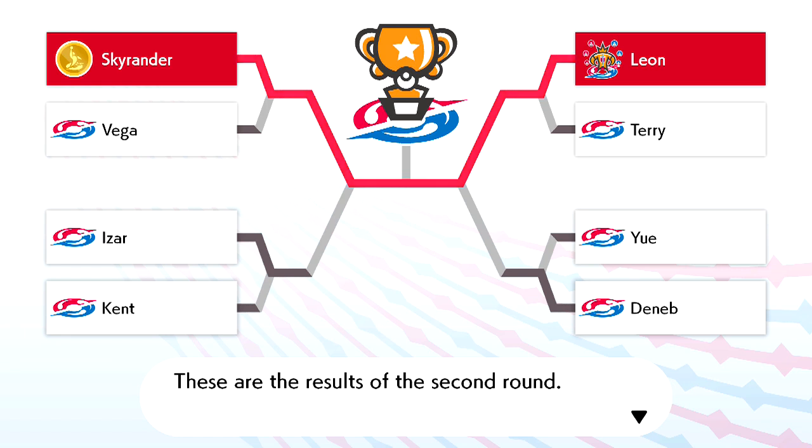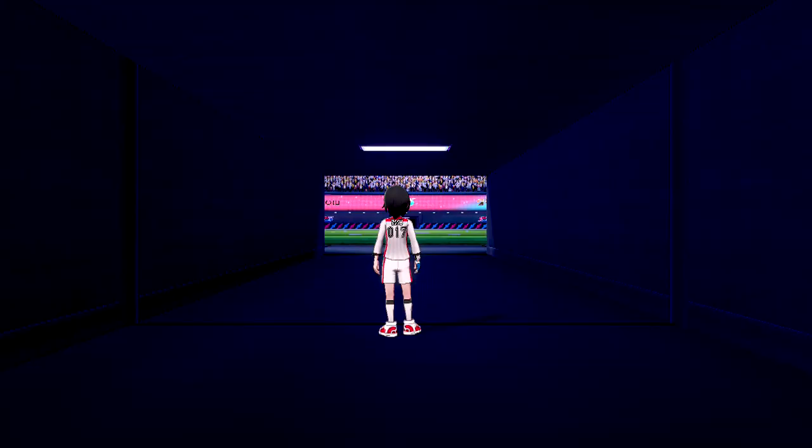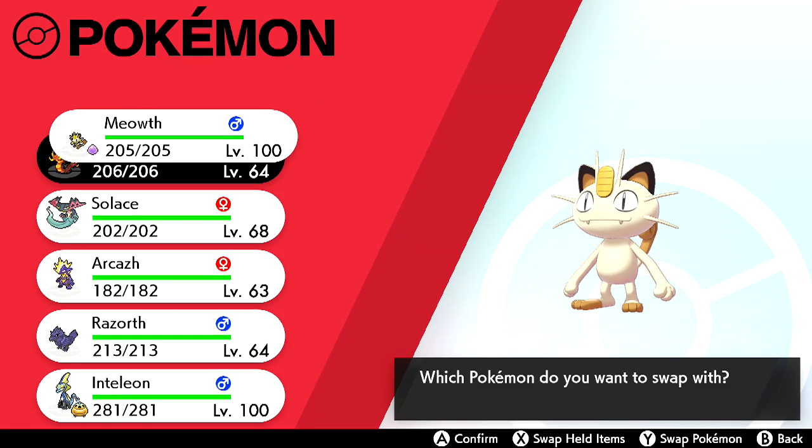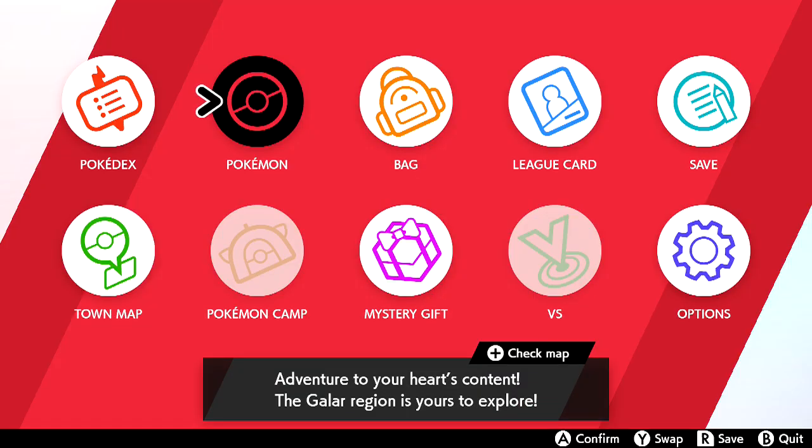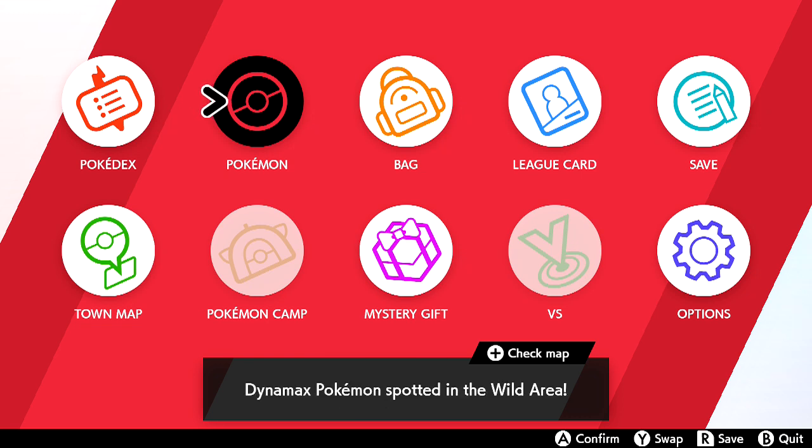Since the league is always open there's nothing stopping you from running it repeatedly. When you face Leon directly, make sure you switch to something that can knock him out directly, because his Aegislash's slash is a Normal-type move rather than this Ghost Rush attack — meaning it's completely immune to Gold Rush. So switch accordingly.